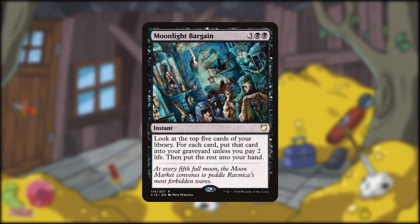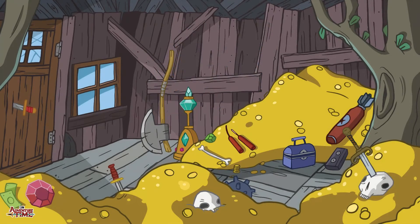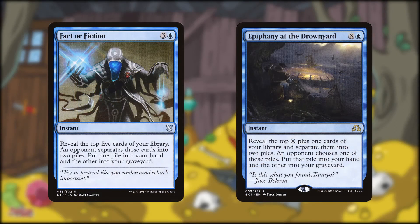Greed brings to mind all the money Finn and Jake have gotten from their adventures, and that episode where they tried to spend it and the money nearly corrupted Jake. Moonlight Bargain is an instant-speed version of Greed, allowing you to look at five cards and pay two life for each one you want to put into your hand — the rest go into your graveyard to feed the Mimeoplasm. Fact or Fiction and Epiphany at the Drownyard also help feed Mimeoplasm from your deck — try to make a friend before using these and you might get to keep all the cards you reveal.